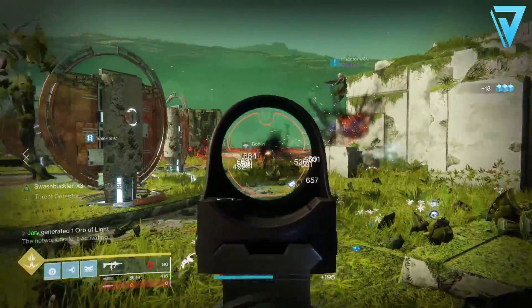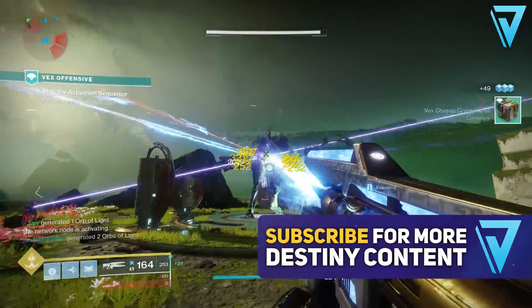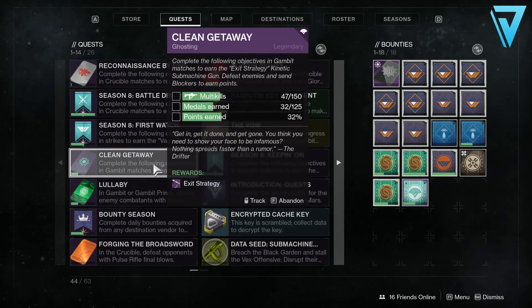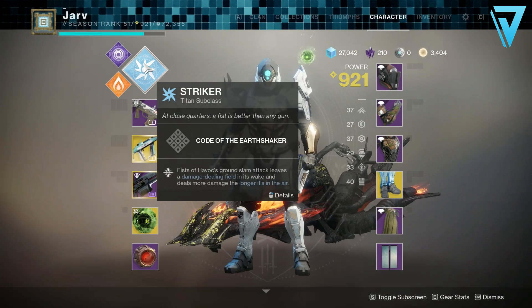If you enjoyed the video be sure to leave a rating down below, and if you're new around here be sure to hit subscribe as well. But without further delay, let's jump into the video. First things first, you want to pick up the Clean Getaway quest. You can grab this from the Drifter in the Tower — he's over in the Annex — and that is the ritual quest for this weapon this season.